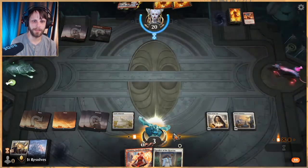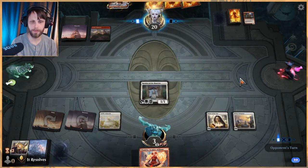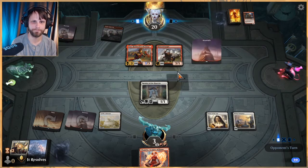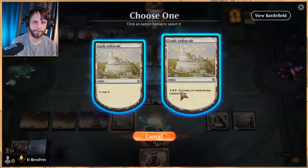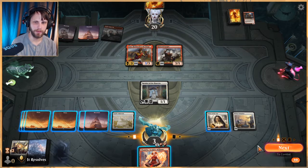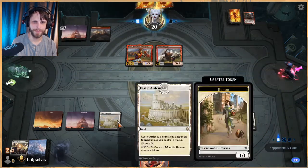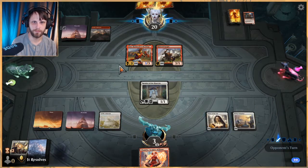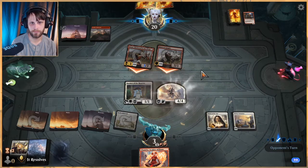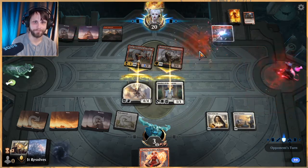That was very well done — they get to draw a card because of that. Worth noting we do have Castle Ardenvale to just start pumping out tokens, which is very good. Probably not enough to save the game but we're gonna try. We can't quite do both of these, so we pass. We get to do this at instant speed, so that's fine. Now the worry is Embercleave — if they've got it, they've got it, there's not much we can do.